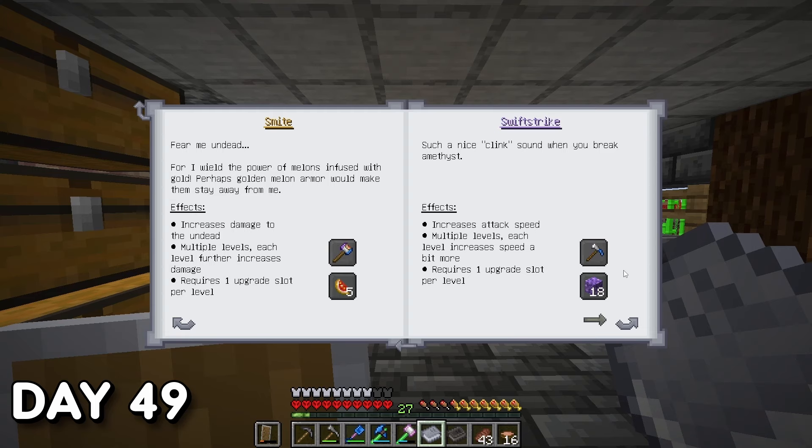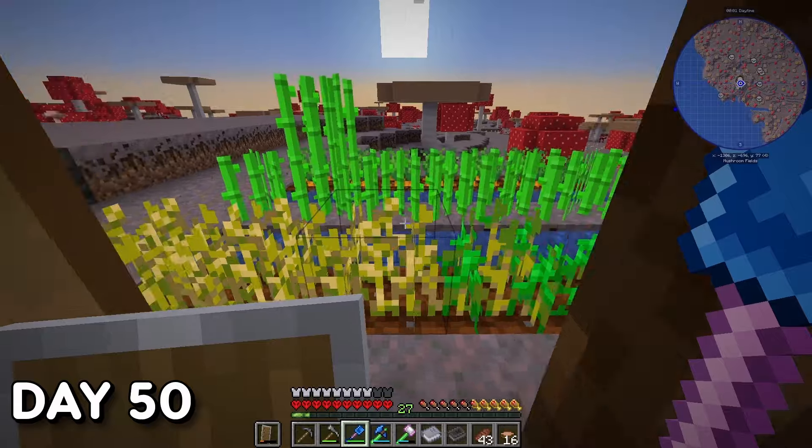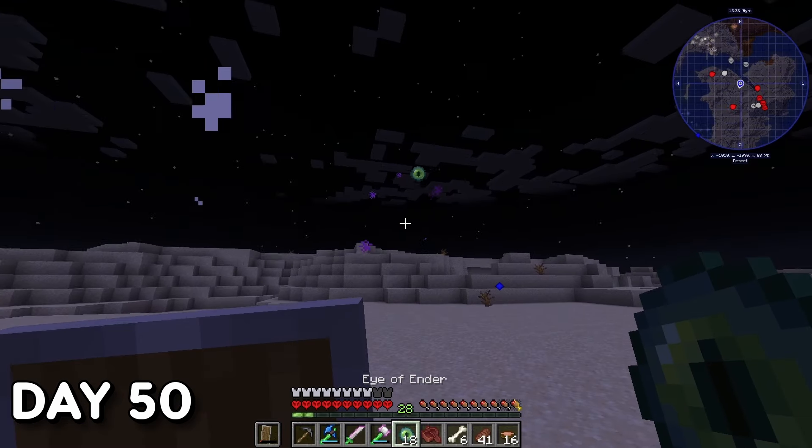To get more slots I needed any mob head variant and an End Crystal as slotless upgrade items. Day 50 — halfway there! I did more tinkering with my axe and finally started tracking down the stronghold. It turned out the stronghold would be a lot closer to my base of operations than expected.